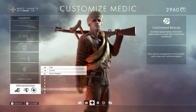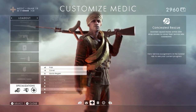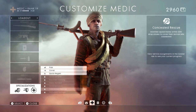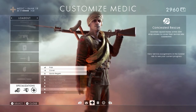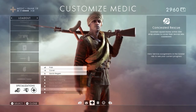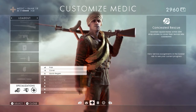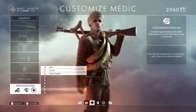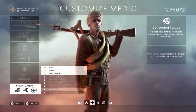Moving on to Medic — the first unique specialization is called Concealed Rescue. When downed squad mates are within 20 meters, smoke is automatically dropped to cover their revival, with a 40-second cooldown. I think that's awesome. Smoke is so useful in Battlefield 1 because it's really the only protection in the open. This is a great way to revive teammates without getting killed in the process.